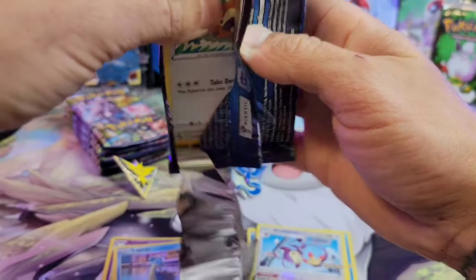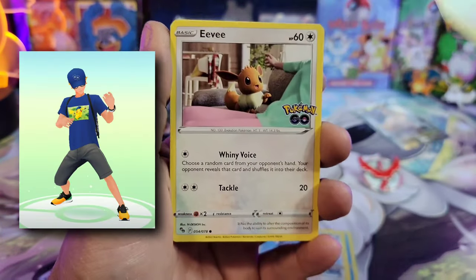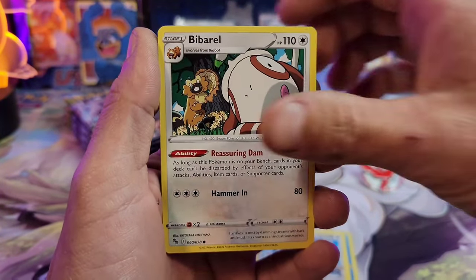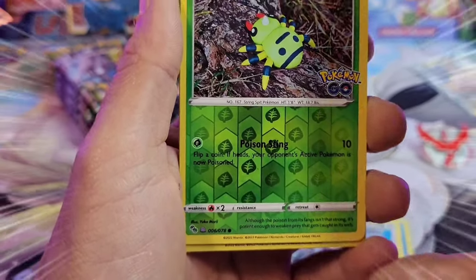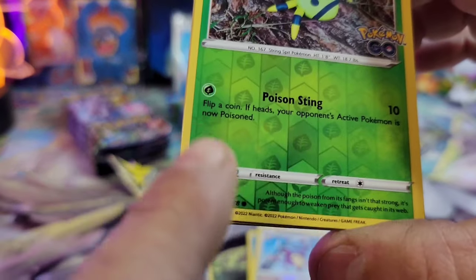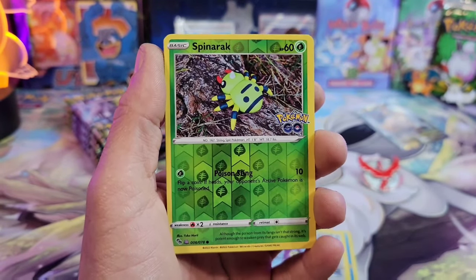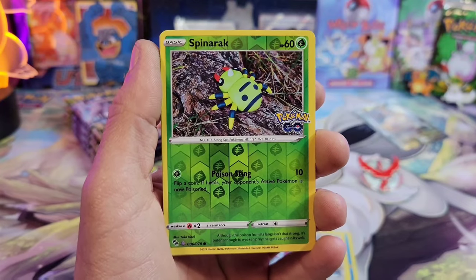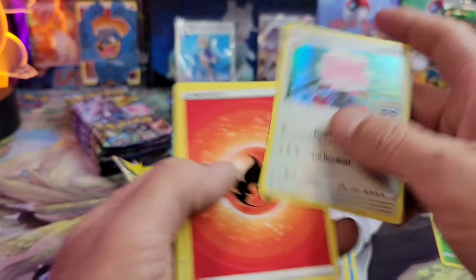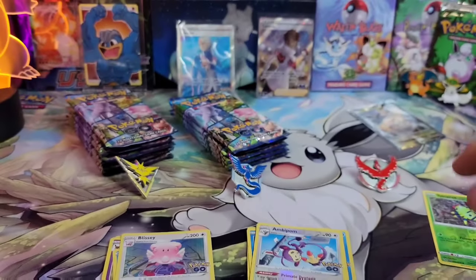Here are the code cards — you can pause and grab those codes. I was actually able to get clothing for the Pokemon GO game from one of those codes, which was pretty cool. Bidoof — oh goodness — we got the Ditto! See the little Ditto symbol? Let's go! We got a spinner rack, which we didn't have. And a holographic Blissey — now things are looking up!